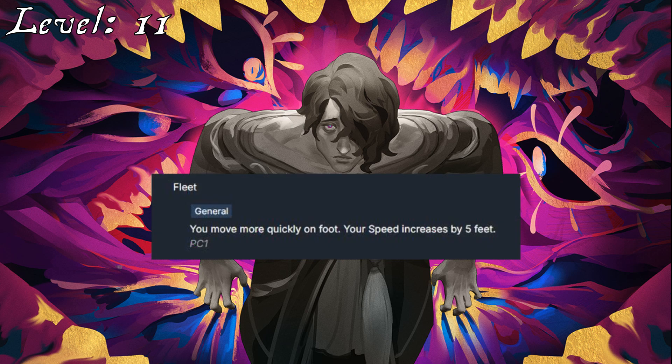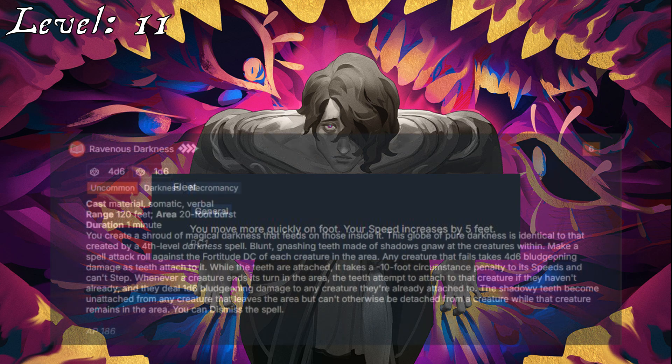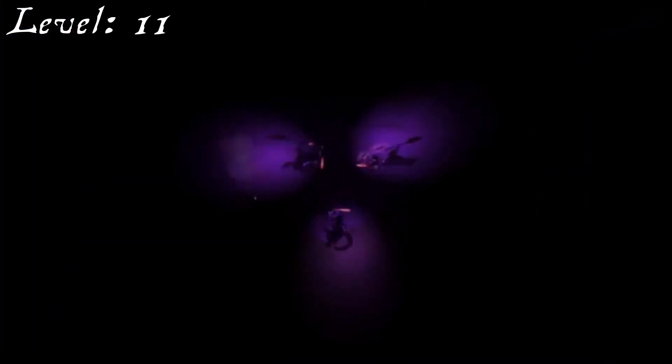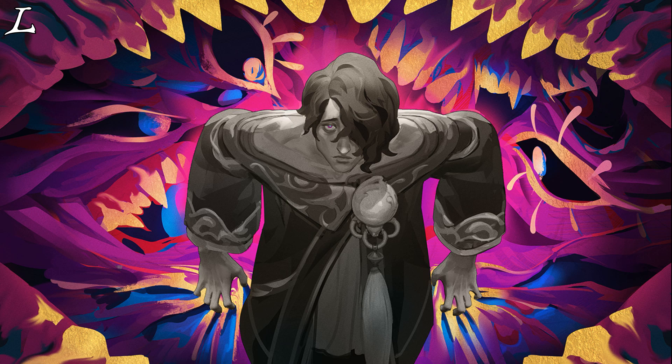At 11th level, Hui will take Fleet, just to bolster his speed a bit. With Tattoo Artist from his last level, he'll start increasing his Crafting to Expert. The spell Ravenous Darkness comes to mind from among his 6th rank spells, feeling akin to Crushing Maw again and including some lockdown, but lacking the drag to the center. It does match nicely though with the dark themes of his Torment subject. By the time we reach 12th level, we have to start paying attention to spell shaping feats.